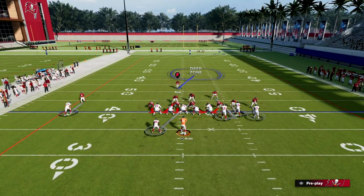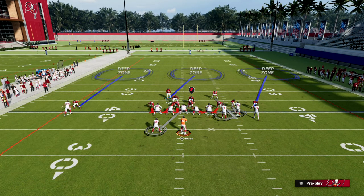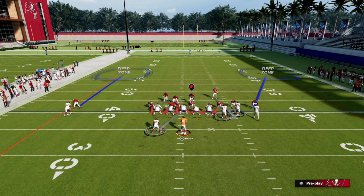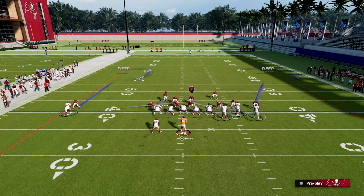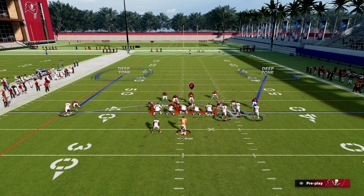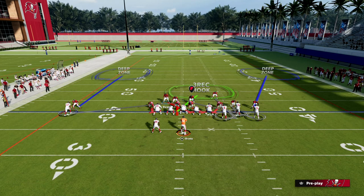My favorite thing to do is outside third both of our corners on the outside. You can see what they look like, and then — this is probably my favorite coverage defense right now — we man up those linebackers on those outside receivers. As you see right here, they're going to have inside leverage to take away the post, and then the outside thirds are going to have outside leverage to take away anything to the outside.